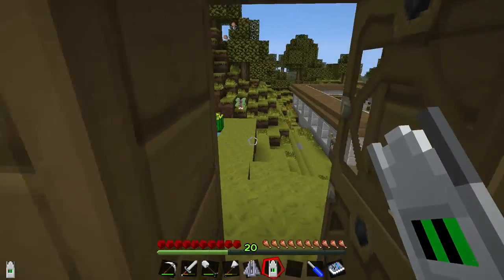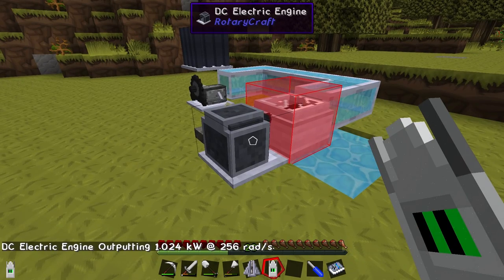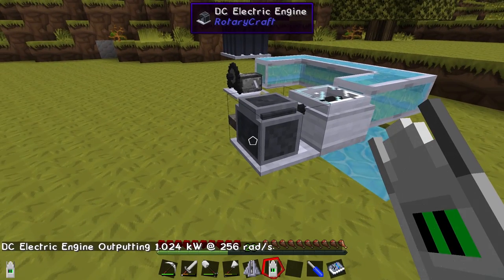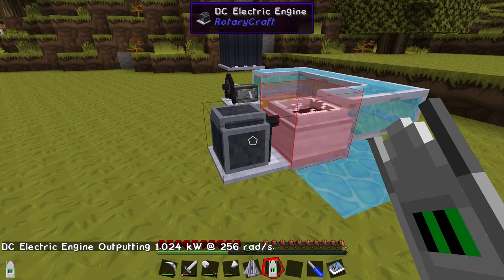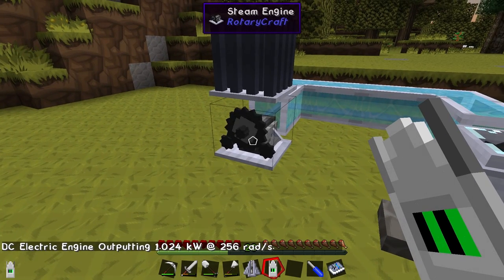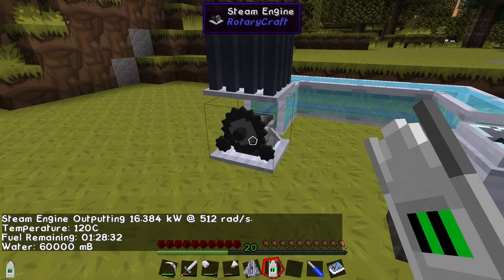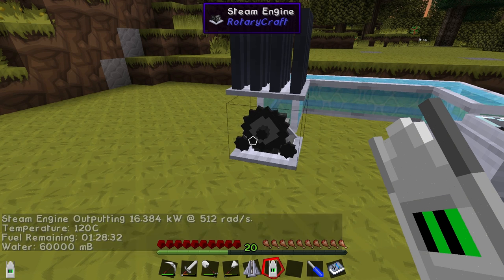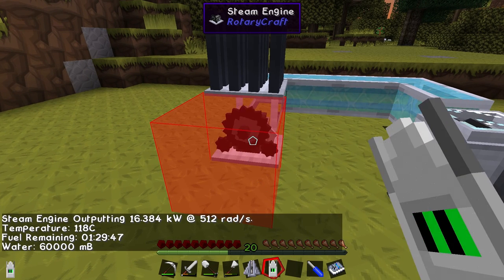I did go out killing stuff and killed a couple of endermen so I have ender pearls. The ender pearl goes in the middle — it can be built in a normal crafting table. There's our angular transducer. Let's go and use this on an engine — right-clicking shows it's outputting 1.024 kilowatts at 256 rads. A DC electric engine should output 16 kilowatts at 512 rads.